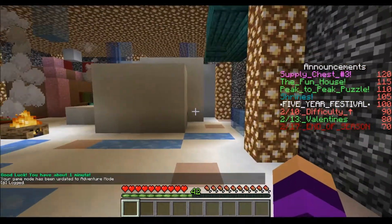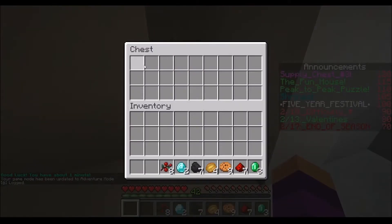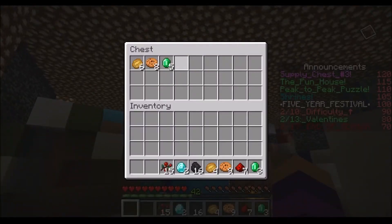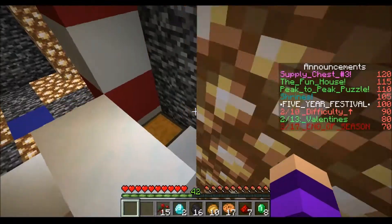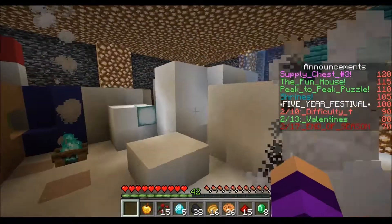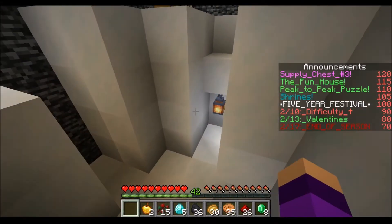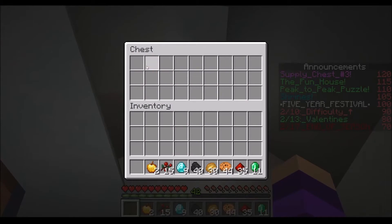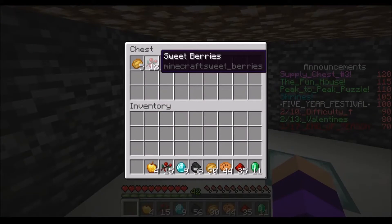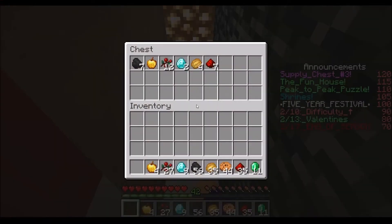The idea here is very simple. I've done it before in season four for the Easter event. All you do is you have about one minute to run around the set and look for chests, and whatever you find inside the chests you can keep. As you can see there are all sorts of exciting Christmas related items here. Some of them don't seem Christmas related but I sort of went for color schemes — like redstone and emeralds are red and green, Christmas colors.